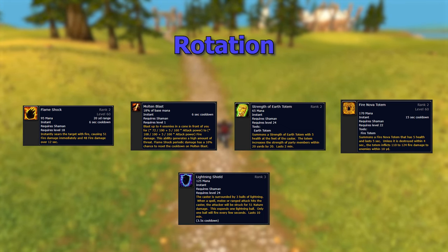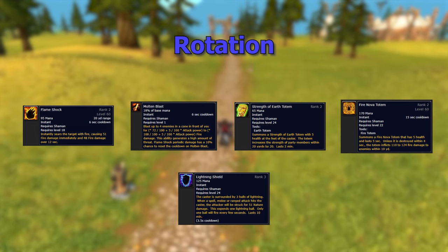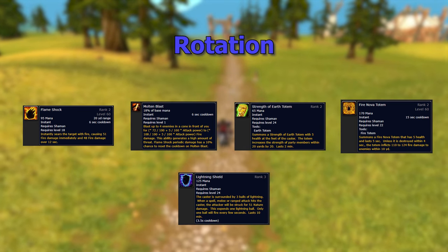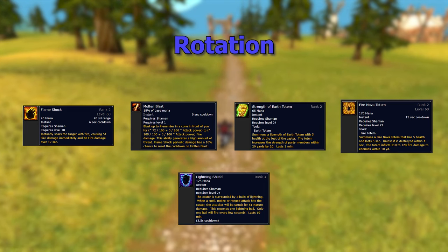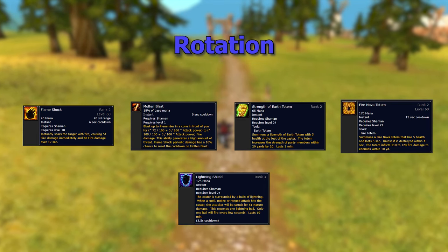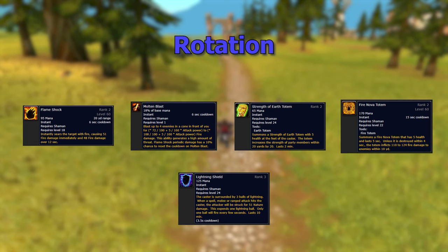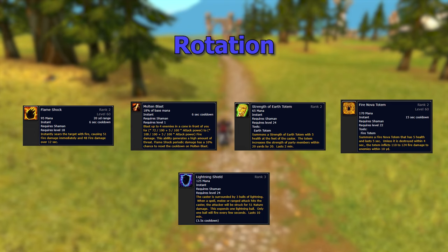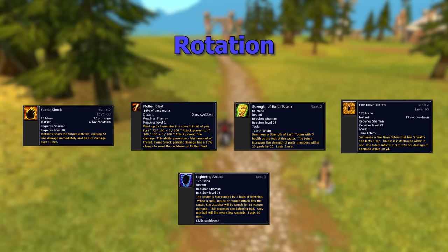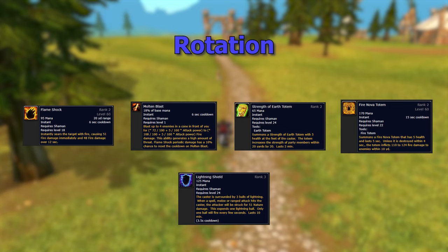Strength of Earth Totem stays up for two minutes — most bosses last 30 to 45 seconds, maybe longer ones like Kelris lasting about a minute and thirty. You can also apply Frost Shock if all targets already have Flame Shock on them. If you have enough mana, throw on Lightning Shield — that increases your threat and survivability.